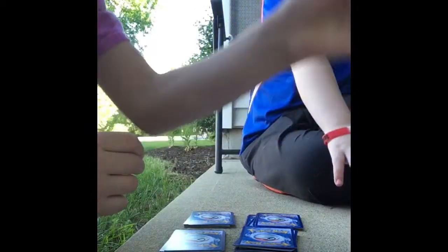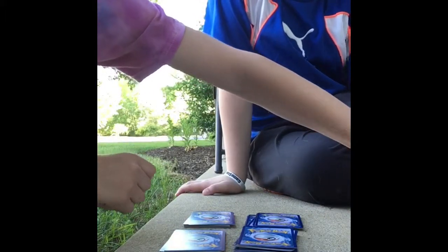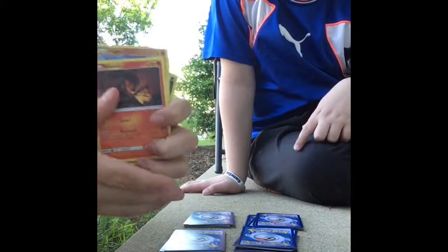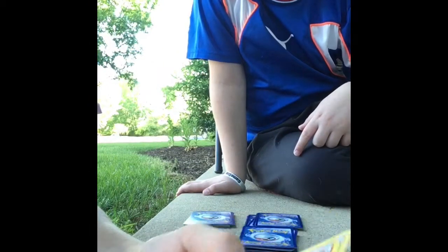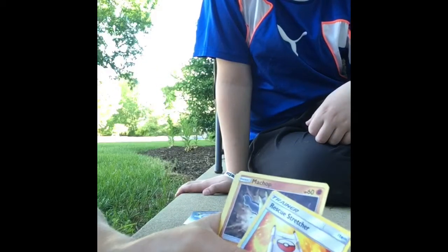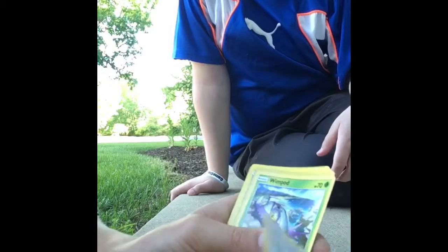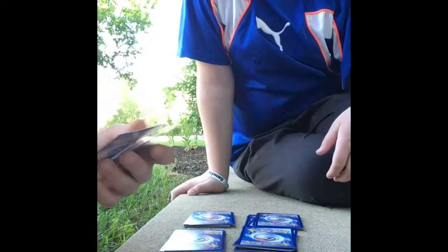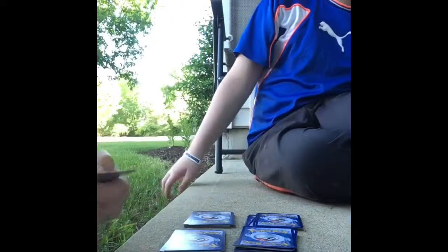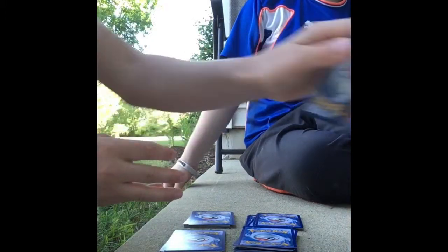Now let's look at what I kept. We kept a Sandit, a Gligar. Rescue Stretcher, Machop, Swellow, Moopon. This is our reverse holo. Reversed. And there's nothing else.